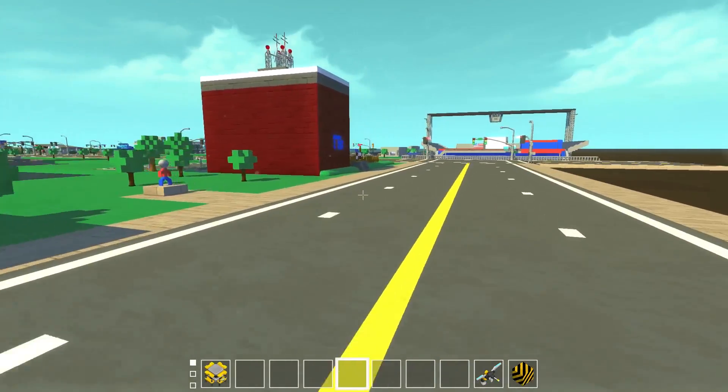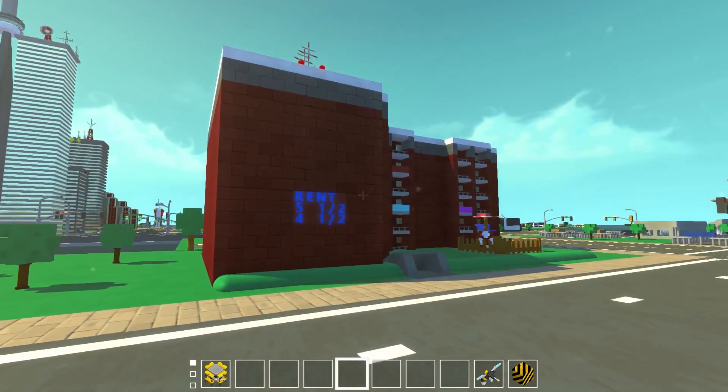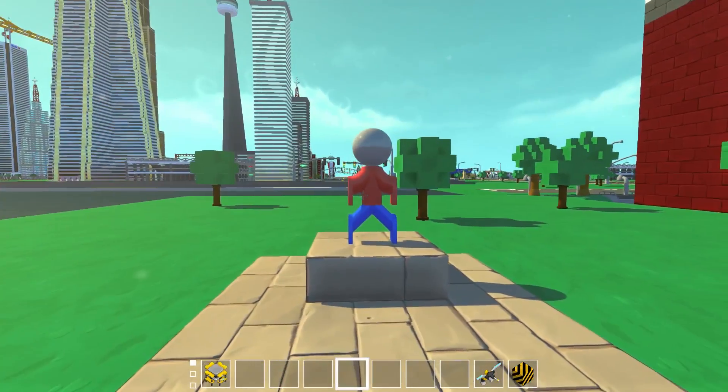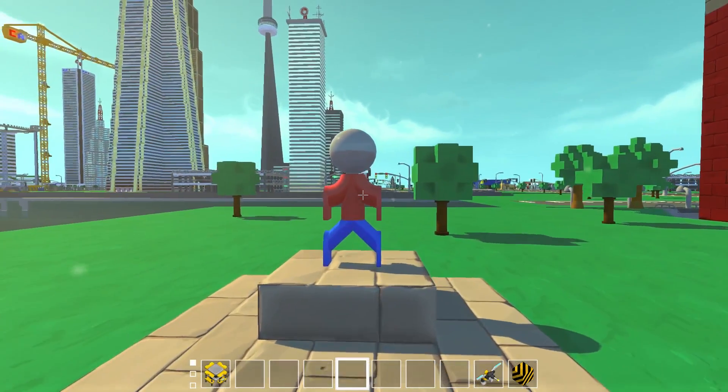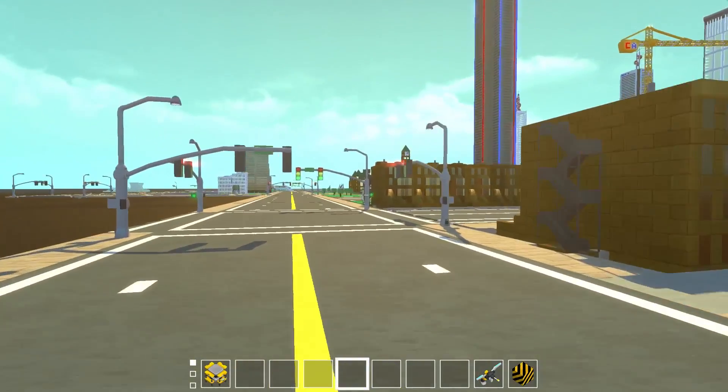One more thing to point out — we have a new little park area here, by the apartment building from last episode. We have a Bob statue — a little Bob from Brick Rigs. If you don't watch my Brick Rigs series, that's actually really funny to see here in the Micro City.